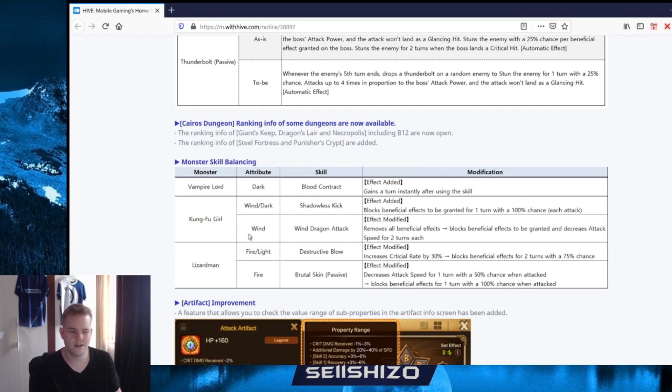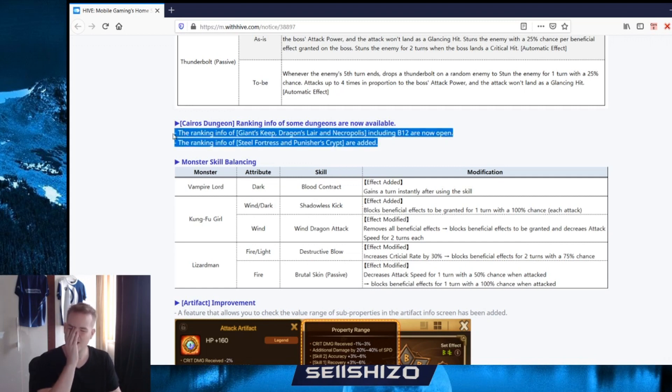We also have some monster skill balancing - just three units. Vampire Lords gain an additional turn after using their skill - could be useful. Kung Fu Girls wind and dark: Shatterless Kick blocks beneficial effects granted for one turn for each attack. Wind Kung Fu Girl's third skill removes all beneficial effects and blocks beneficial effects granted for two turns - she's going to be purely focused on SF and I think she's pretty legit actually. The only thing is the wind dragon will shoot on the towers as well.